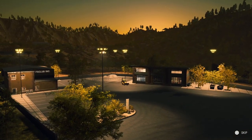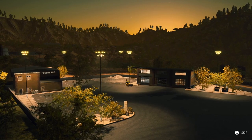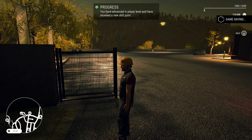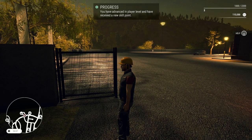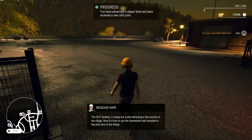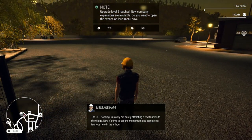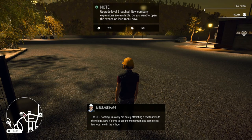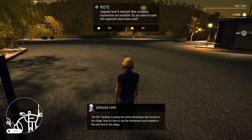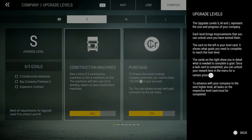We have advanced in player level and received a new skill point — we reached level two! The UFO landing is slowly but surely attracting a few tourists to the village. Now it's time to use the momentum and complete a few jobs here. Upgrade level S reached — new company expansion available. Let's open the expansion level menu.